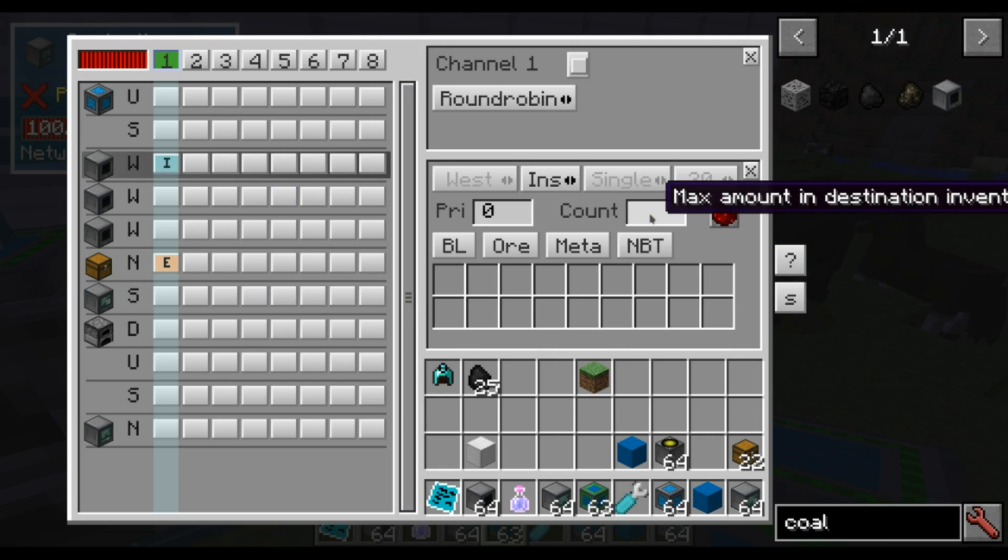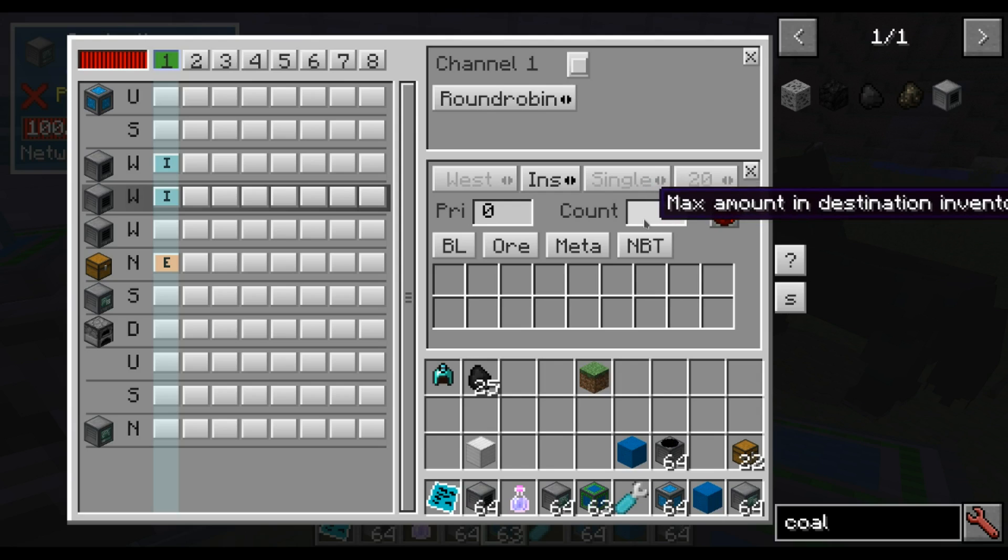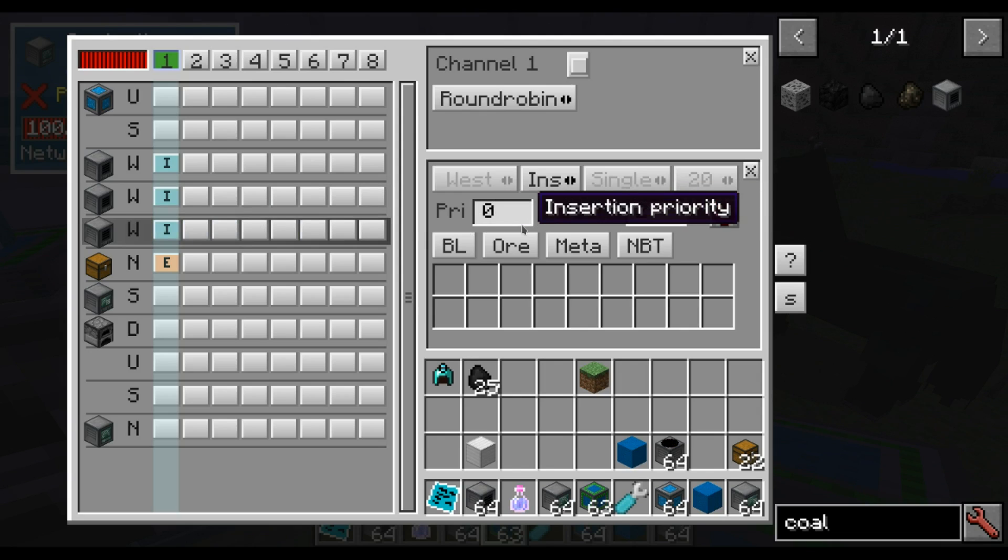Here we will create an insertion. And we will want to make sure that there are maximum 2 items in each coal generator. Like this.